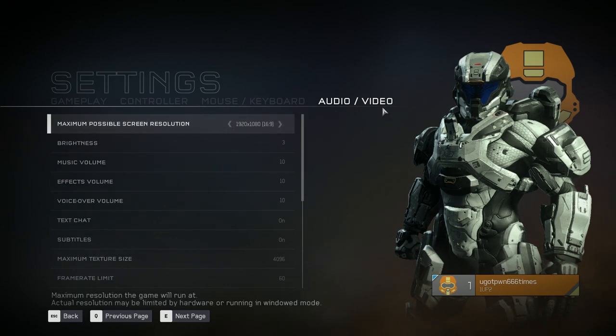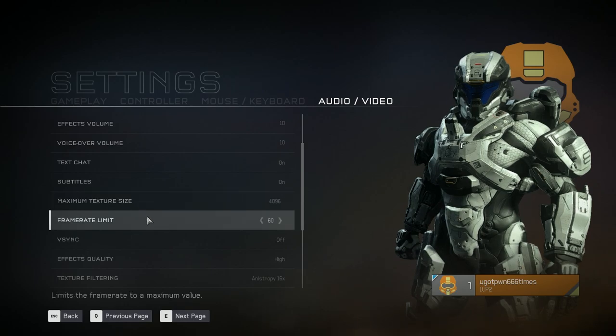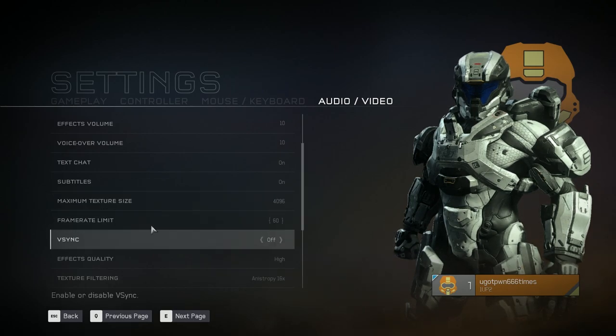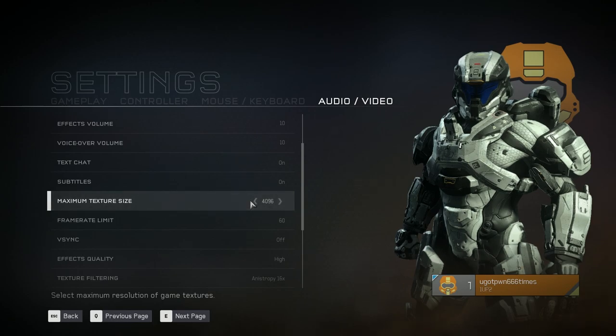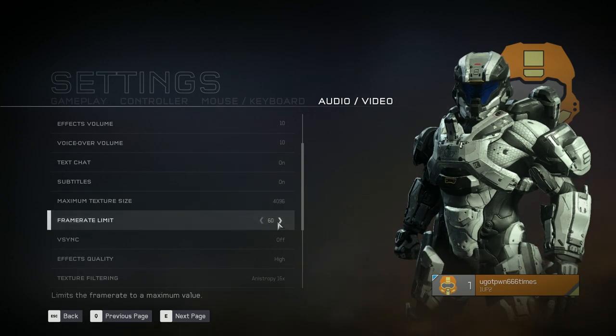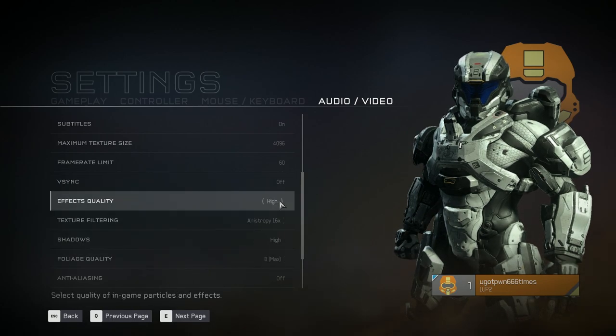Audio and video are in the same options menu, which is a little annoying. You've got text chat, subtitles, maximum texture size, framerate limit — and it's limited to 60. I'm assuming they're planning cross-platform play with controller-only and keyboard-and-mouse-only servers, and since the Xbox One can't do 120 FPS, they'll limit both console and PC players to 60 — which is fine, though it is a bit of a shame. V-Sync on or off, FX quality — decent amount of options but I've seen way better, especially from other AAA titles.